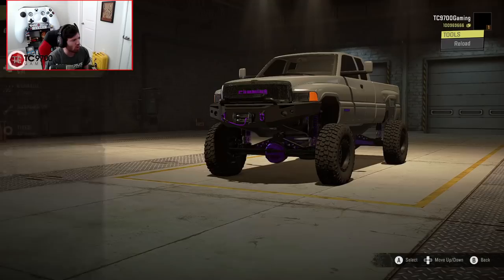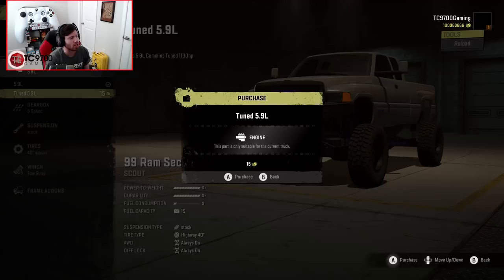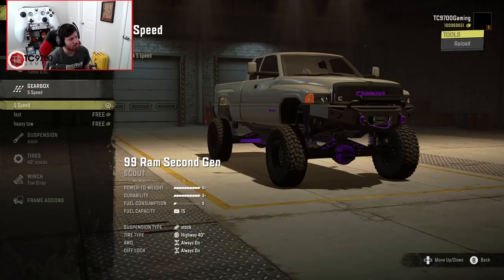Let's go ahead and see what we can do with the engines. There is a slightly modified 5.9 making 550 horsepower. Then there is a heavily modified 5.9 that makes 1,100 horsepower. We want that one.